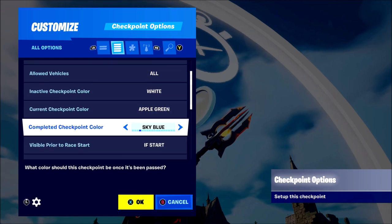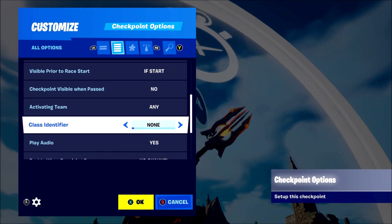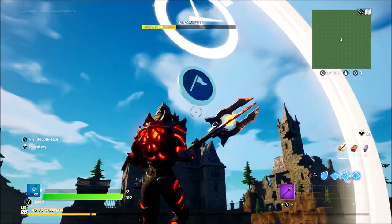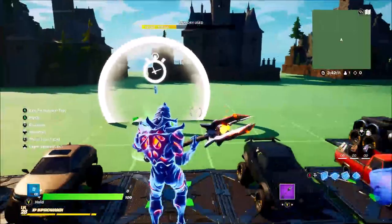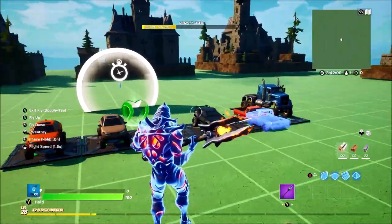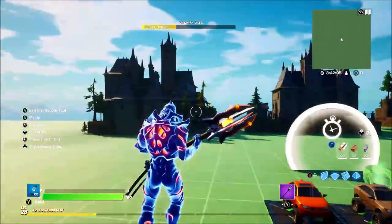You've also got a Checkpoint option device. What this does is for boats and planes — you can place it in the sky and it acts as a big checkpoint they have to race to. You can make some cool races with this. If you need any tutorials on these devices, comment down below and I'll get around to doing that in the next couple of days.